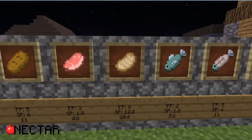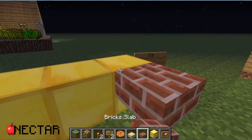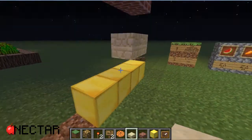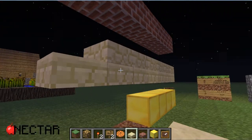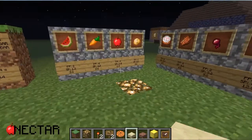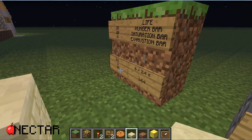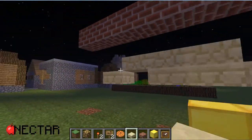So when we eat a cooked pork chop, we replenish 8 food points and 12.8 saturation points. You will have to do more actions to remove all of them. But if we eat just an apple, we only get about 2.5 total points. We know that every 20 jumps takes out 1 exhaustion point, so it would take us about 60 jumps to take out a full apple's worth. But it would take a lot more to take out the cooked pork chop.